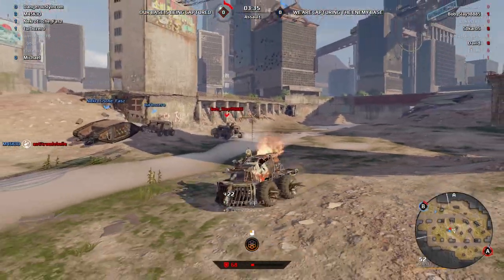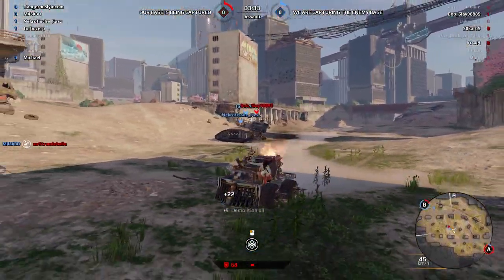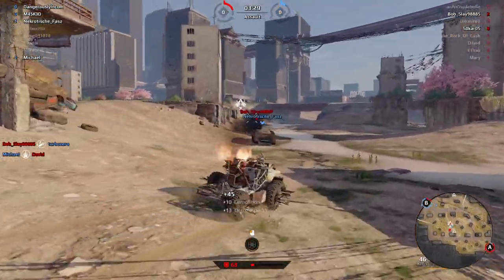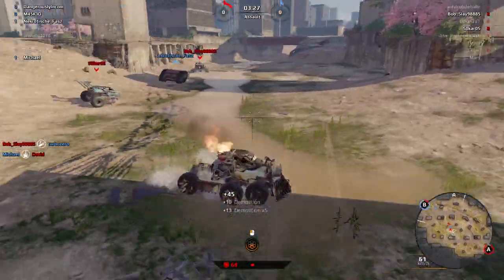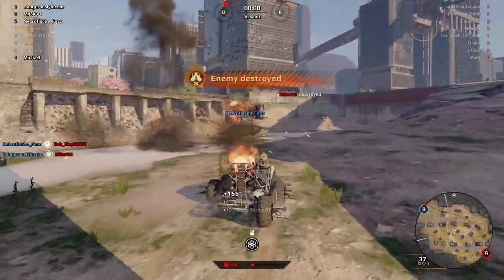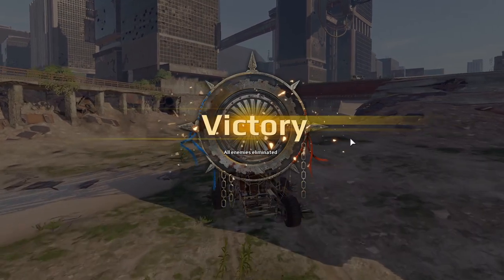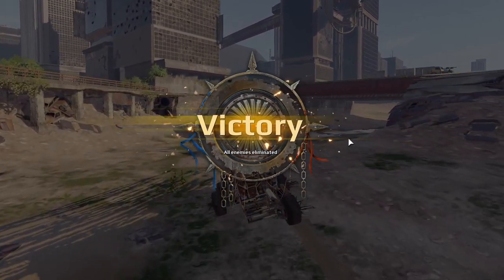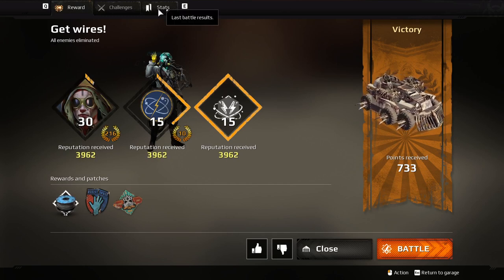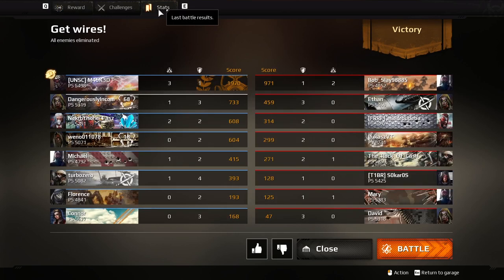So above 5k power score, the Sledgehammer builds and other shotgun builds — their burst damage goes up because you're getting the synergy from the other parts. But with the Emilys, you can't do that. So if you go up to 6k or 7k, you meet loads of those cooldown shotguns and they do more burst damage, which makes them much more effective than the Emilys.